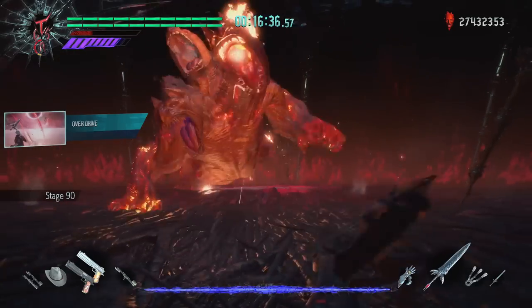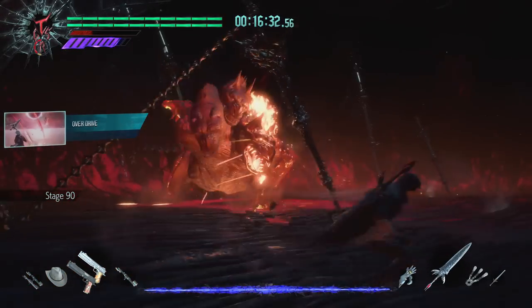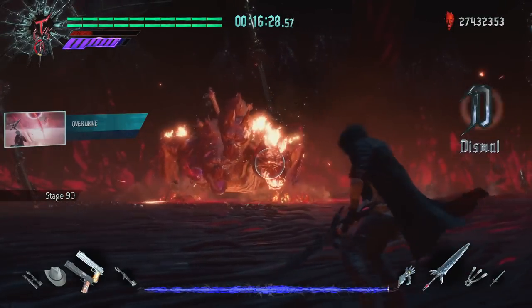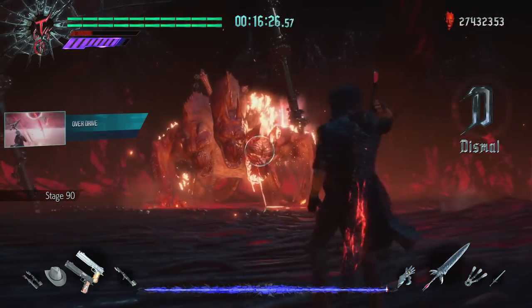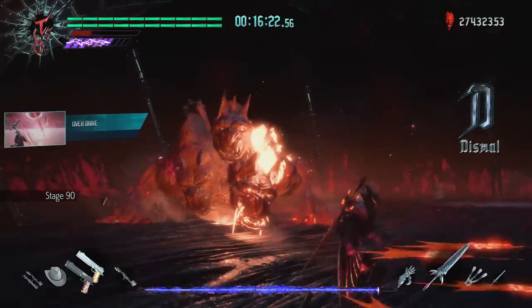King Cerberus was the boss of Stage 90. Overdrive was the most effective move I could find because it can pierce, and I could keep my distance to avoid being hit. I was able to perform a quick drive-by — attacking once and inputting the forward-to-back motion with another attack input.